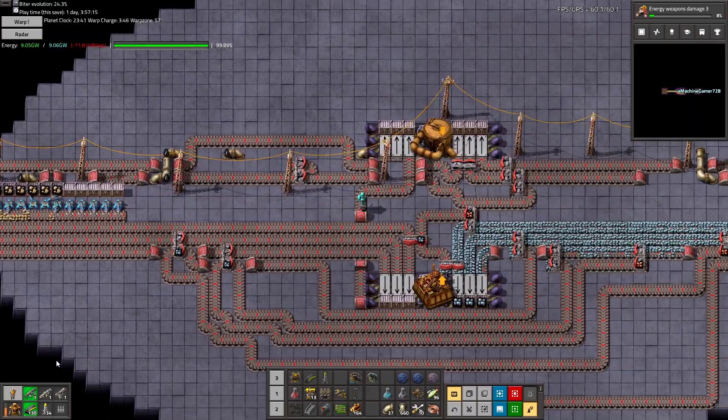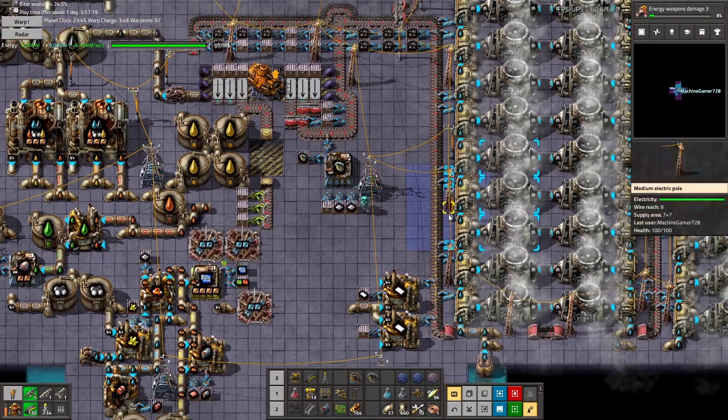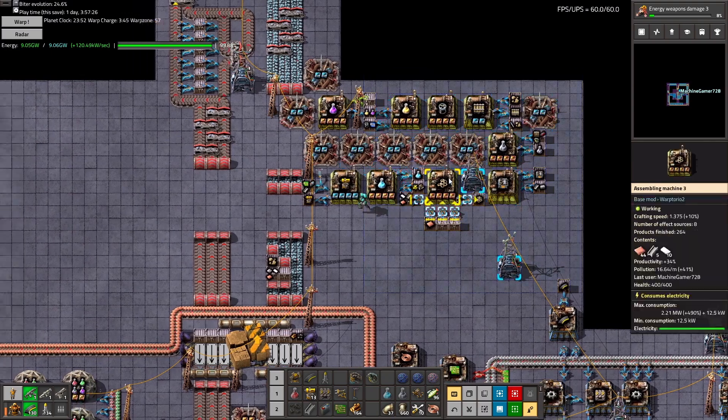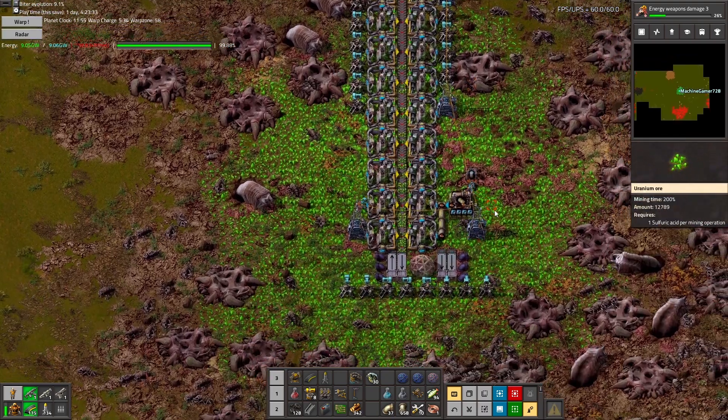We now have the power armor. We've got stuff and bacon cooking, and these components going. We're going to get more of those — they can be turned right into robots. And we now have uranium.